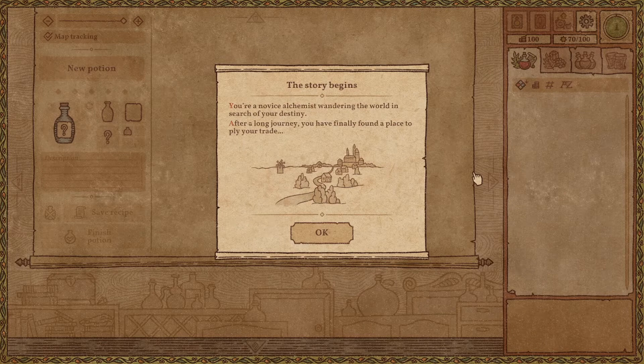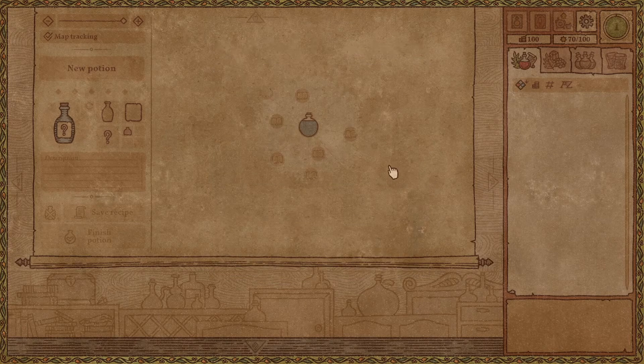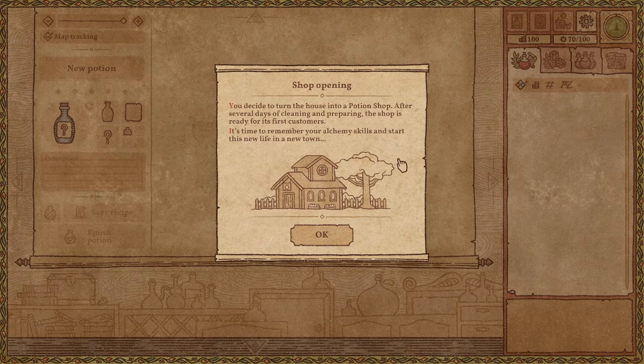The tour begins. You are a novice alchemist wandering the world in search of your destiny. After a long journey, you have finally found a place to ply your trade. You found an old abandoned house on the edge of town. Judging by the alchemy equipment and the garden, the former owner seems to have practiced alchemy. Apparently a wizard used to live here, but the layer of dust suggests it has been empty for a long time. You decide to turn the house into a potion shop.